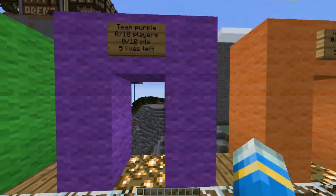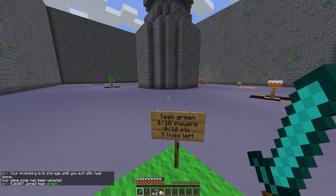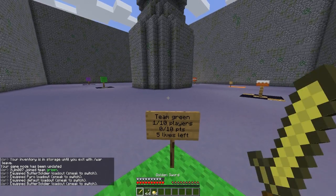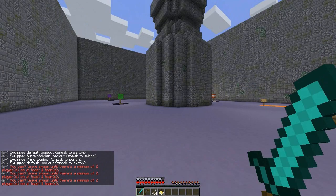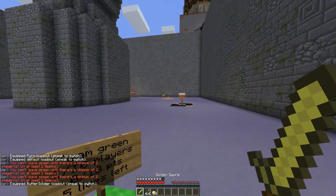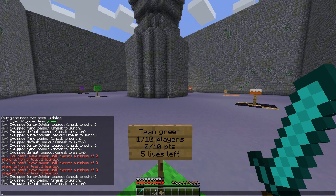The five-lives life pool shows on these dynamic signs — brilliant. What you can do is hold Shift and it will let you change your class — default, pyro, soldier. We set min players to two, so it has stopped us from getting out of spawn. I'm going to grab Link Park now and we're going to have a play. I think I've covered everything.